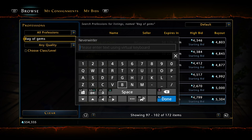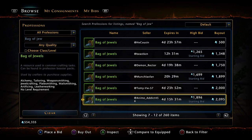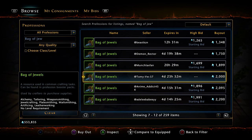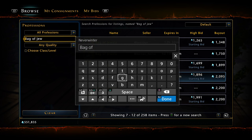Bags of gems will get you up to around rank 7, where you'll start using bags of jewels. Search 'bag of jewels' in the trade house. The lowest price is about 500 astral diamonds each, with an average around 2,000 for three. You'll continue using bags of jewels until your profession hits level 15, so stock up — you'll go through quite a few.